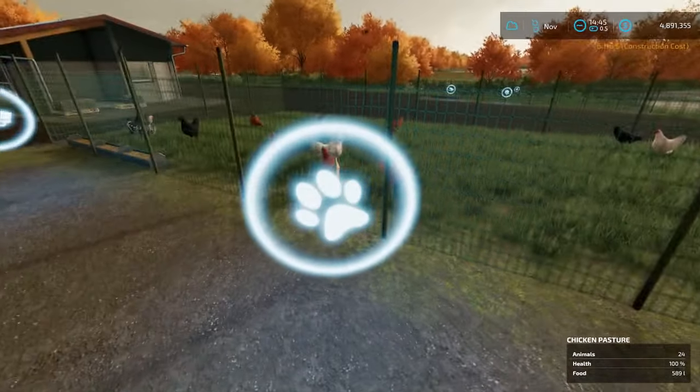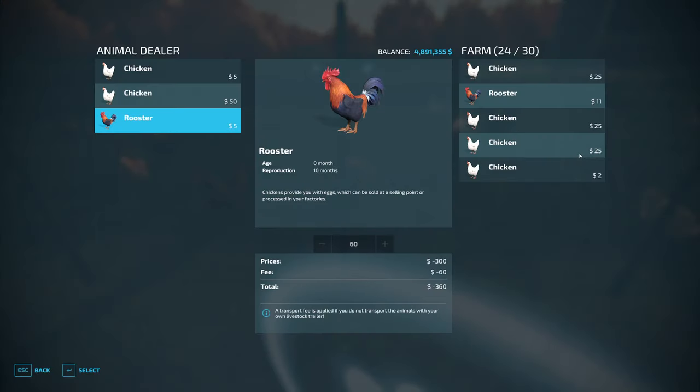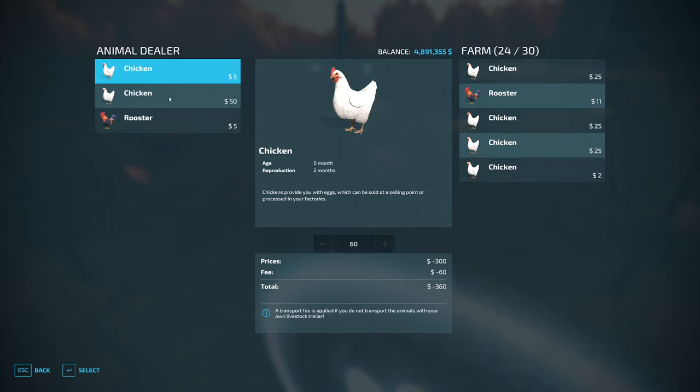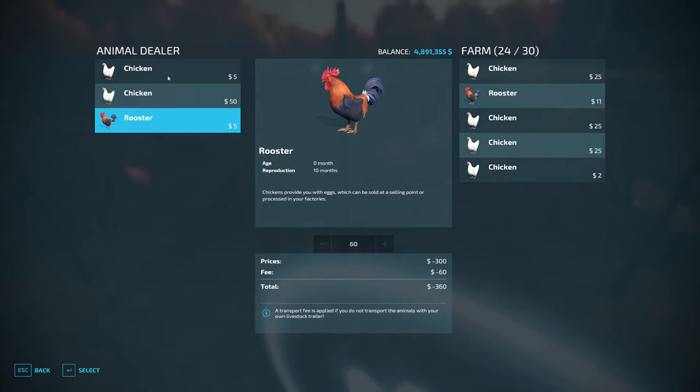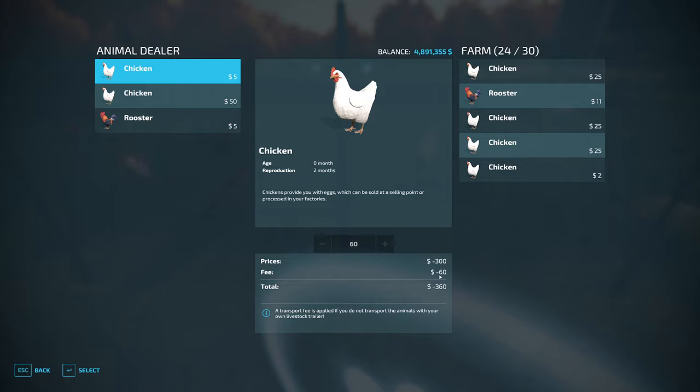Once you've placed it, you can go up and hit R to bring up the tooltips — open animal dialog. On the left is where you'll buy them from the animal dealer. I couldn't find a way to actually go get them myself; the trailers I found were only for the other animals, so I think for chickens you do just have to buy them and pay that small fee.